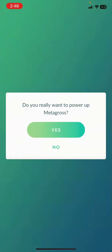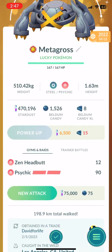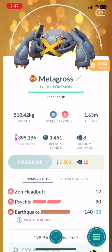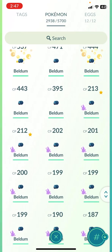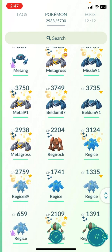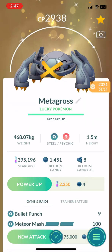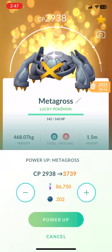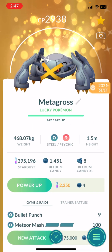There we go, 4020 CP — Metagross is at the top now. We do have to give it a second move. There we go — 98% Metagross. And then I have the other ones. One's enough, because the other ones are pretty much already fully stacked. This one's not. 86%, 86%. I mean it has Meteor Mash too though.